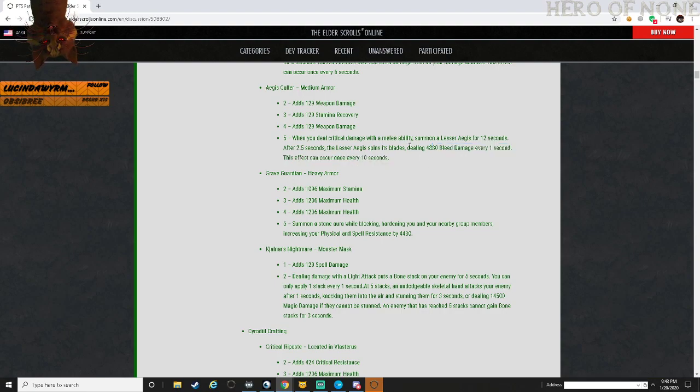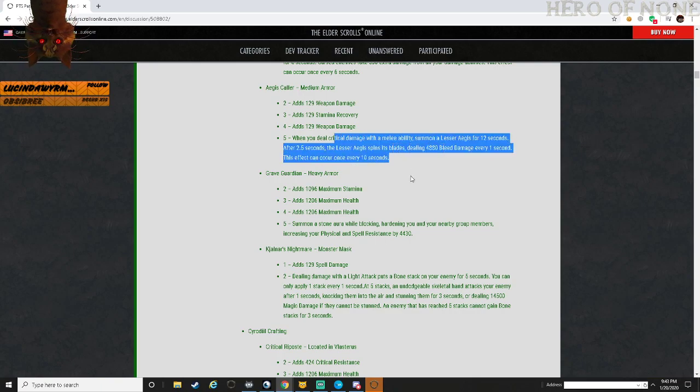Is it going to be better than Rallying Cry? Not sure. I think that's a pretty good amount of damage but I don't think it's going to be useful for PvP so much - the Age is going to be able to move around and dodge. Bleed is now mitigated so it's not as good as it used to be. But it can actually be pretty useful. Additionally, it says 'spin its blades' which tells me it's an AoE effect, so it could be useful in trash mobs as well.